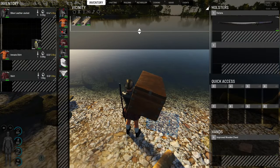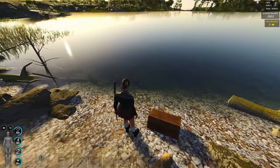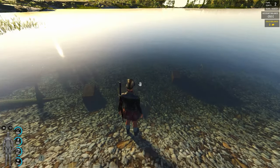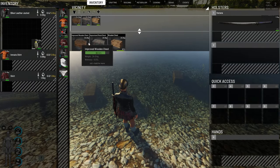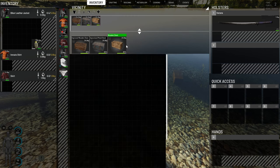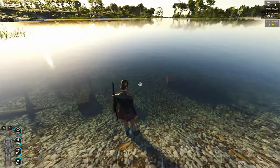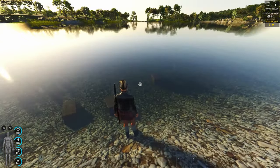Today we're gonna focus on how to keep the chest inside the water safe. These three chests I put 24 hours ago, and as you can see, 16-17% is the damage on the chests. They are not losing capacity yet. That's gonna happen when the damage percentage is higher. In this case, it looks like every 3-4 days we need to repair the chest or replace it with a new one.